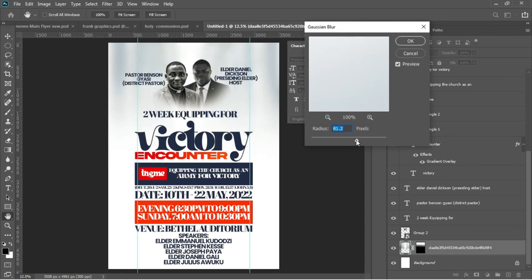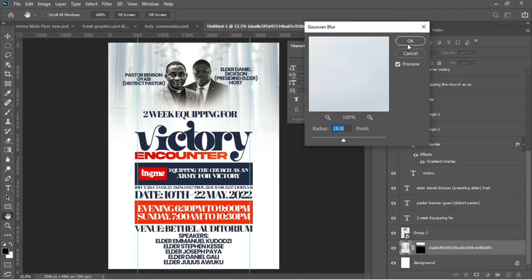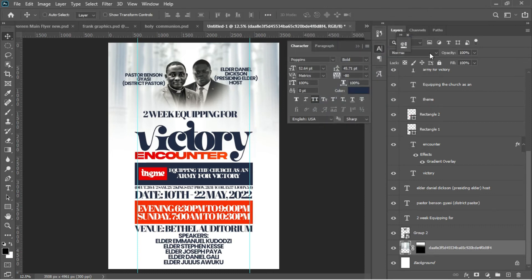Go to Filter > Blur — I'll use Gaussian Blur. I'll try 45 first to see if it works. Let's check — actually 45 is too much. Let's try something lower. We'll set it to 18. The first image is blurred to 18. After that, change the blend mode from Normal to Overlay.